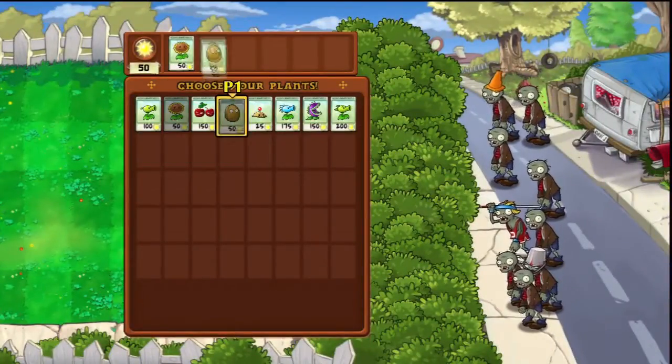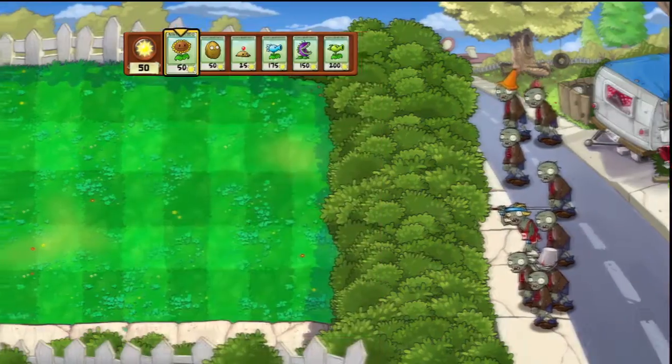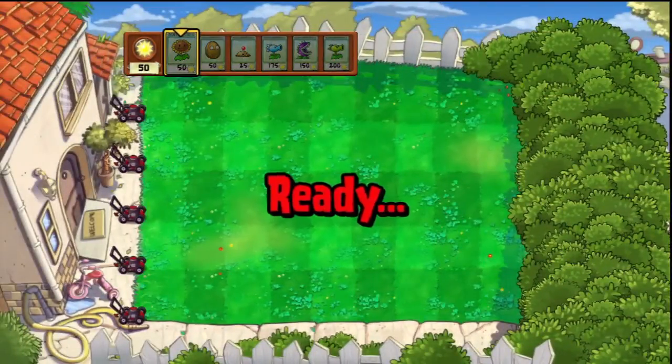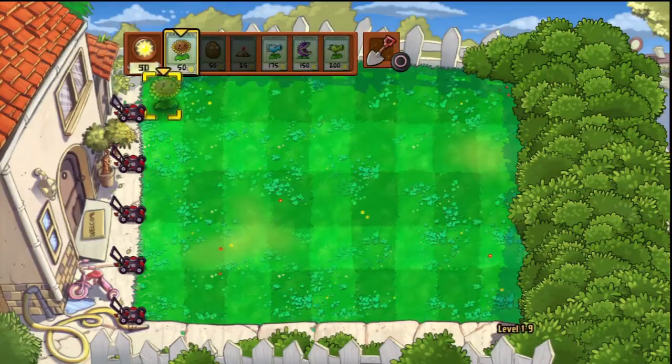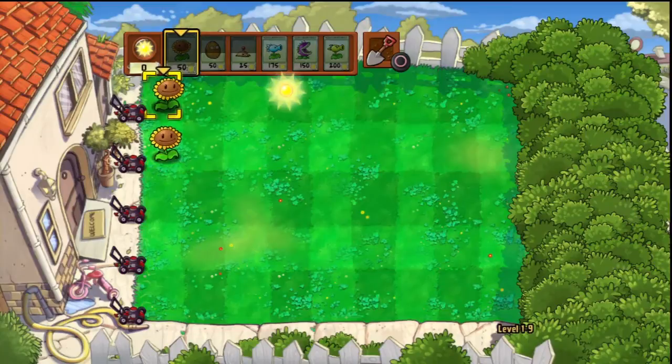I will no longer be using the Peashooter, because that's just the way I roll. And we'll start. These levels — the first levels — go slowly enough. Now, this is the last level before a boss level. The levels are in sets of 10. There are 50 levels to the game, or at least to the PC version. I'm assuming this is the same. I've only practice-played this up to about level 25.